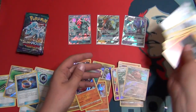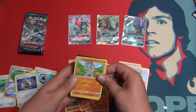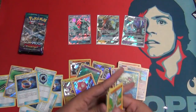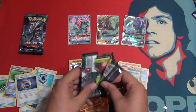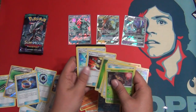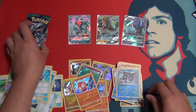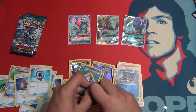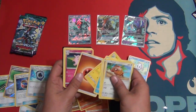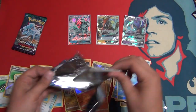Phantump and a Toxapex GX. That helps, but not really. Maybe if it's a Tapu Lele. Our GX numbers are up to three now. This is the worst. Guardians Rising, why are you not blessing me? I've loved you this whole time. Reverse Politoed — another reverse rare. Why are you not blessing me? Reverse Comfey and an Aqua Patch. We're getting a lot of good trainers but this is just absurd. We got four packs left and they just need to all be hits.